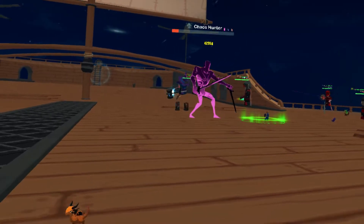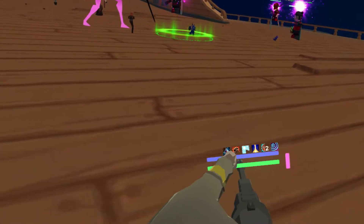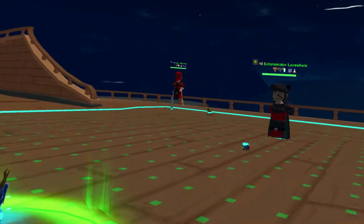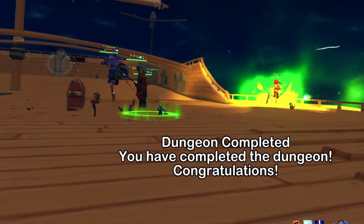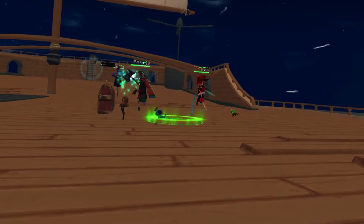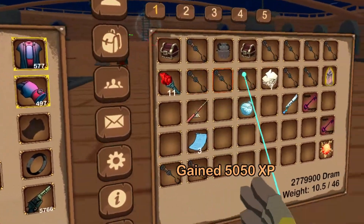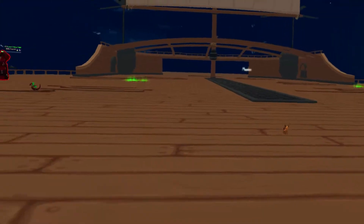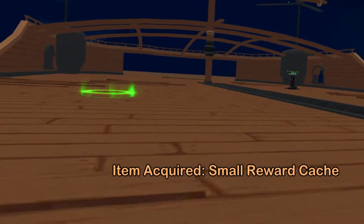I'll chill out and see if we can get that Impending Doom — there it is. You want to go into the green circle to cleanse the debuff. If you don't get there in time, you die — and nobody died, all right! The boss is down. Nice and simple.